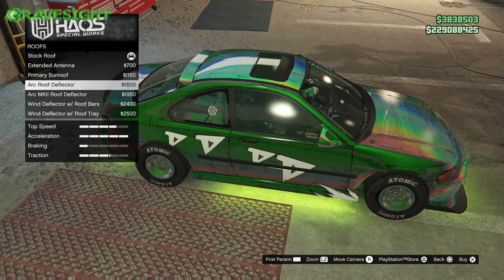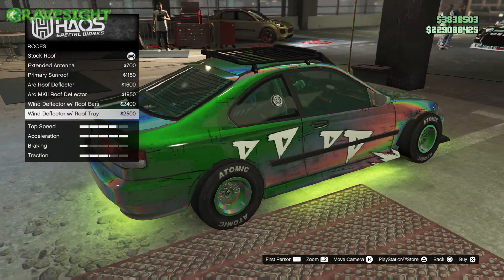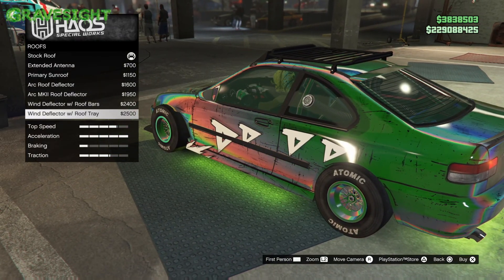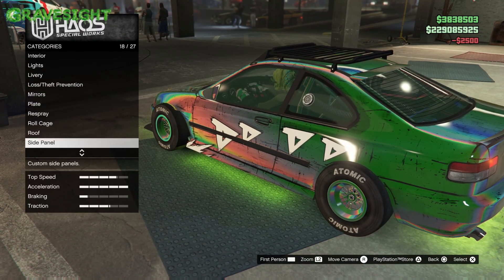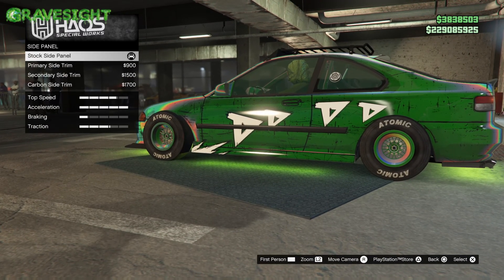Sunroof — I like the sunroof, but we're going with a rack right here instead. In case we want to put skis up there later for Christmas, right? Just a reminder too: this is a front wheel drive vehicle.